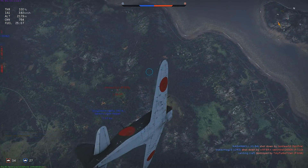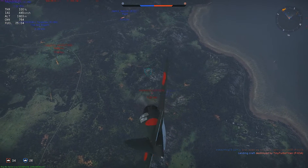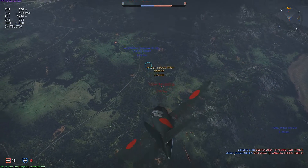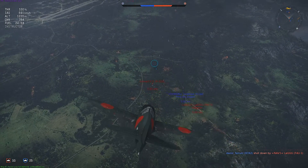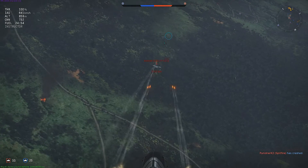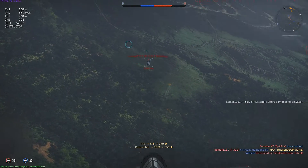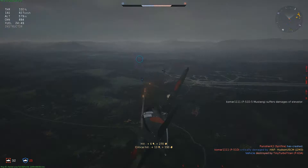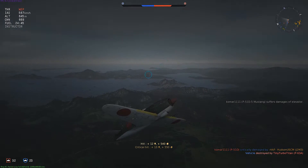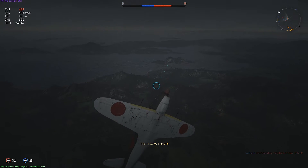So that Mustang just turned around. He's lost a lot of energy. He's got other planes to worry about, and I've got my sights on him. I take a few long range shots, get critical damage on the wing. He turns hard left, and I'm able to follow it reasonably well.